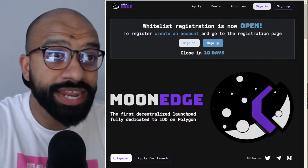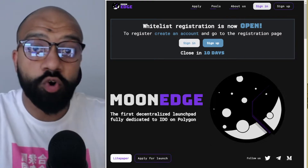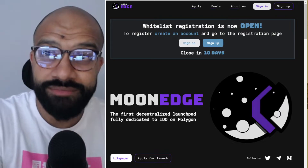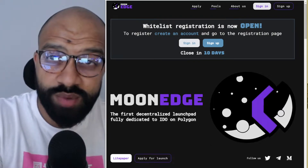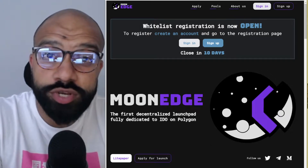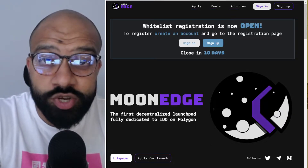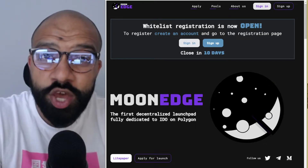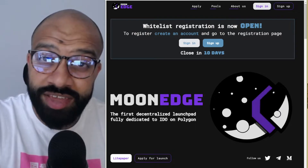This is where IDO platforms like MoonEdge come in, specifically for Polygon. With MoonEdge you get an IDO launchpad with trustworthiness built in — complete project reviews of pre-IDO projects, so you get proper vetting. There's also transparency through open communications with the community about all MoonEdge projects.